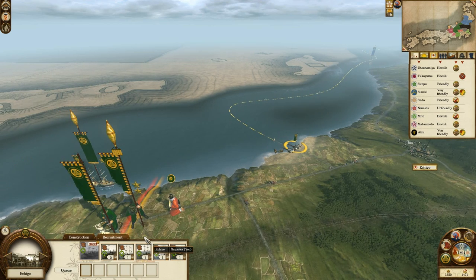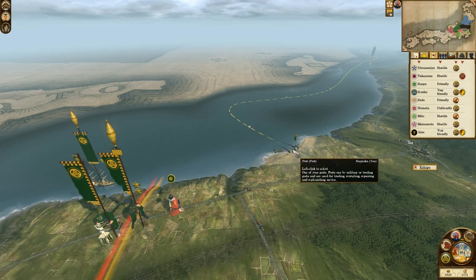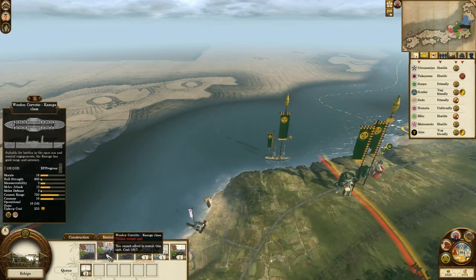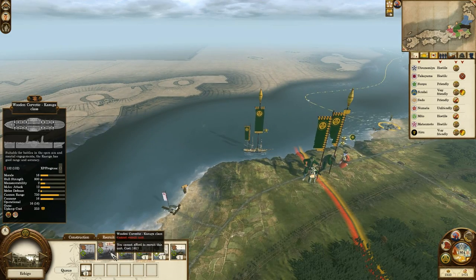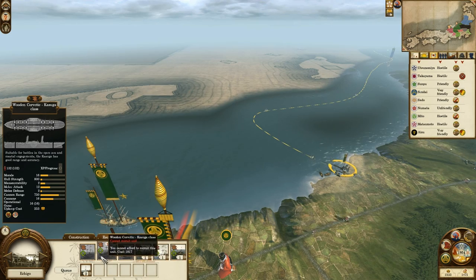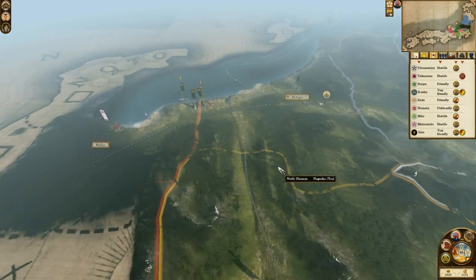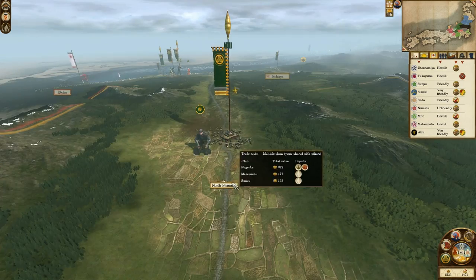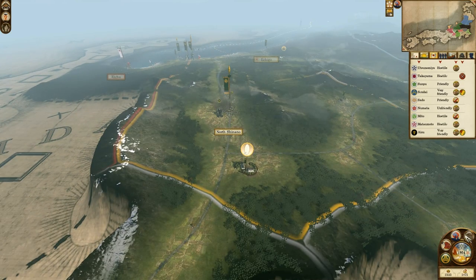I need to recruit more ships. I'm going to build another Kasuga class — it is my favourite ship class, because it is the most powerful of the Corvettes, but its upkeep is not that much higher than the others. It has a lot higher morale compared to the two other Corvettes. It has a higher upkeep and takes one turn longer to build, but in times when you don't need a fleet quickly, you can spend the extra turn to build a better ship.